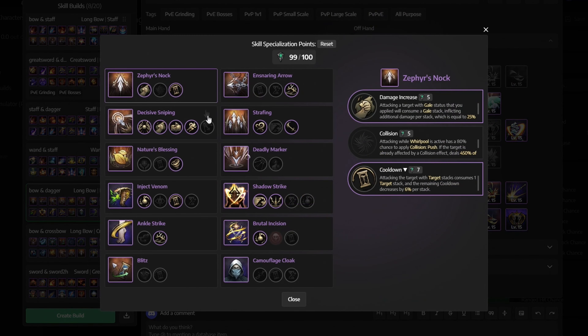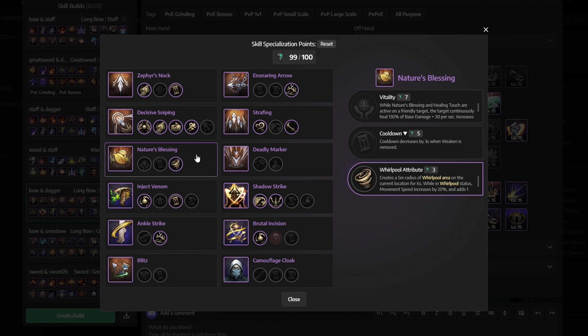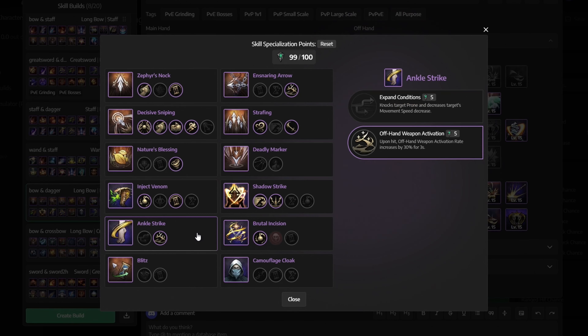Next we have skill specialization. For Zephyr's Knock we want to select Damage Increase and Cooldown. For Decisive Sniping get Charging Time, Damage Increase, Second Charging Time, and Mobility. For Nature's Blessing get Whirlpool. Then for Inject Venom select Lightning Infusion and Cooldown Reduction.